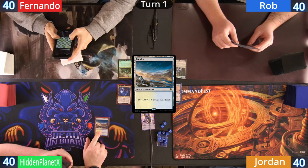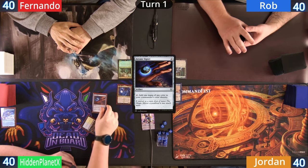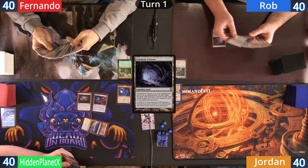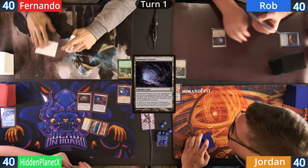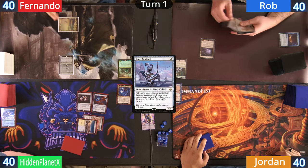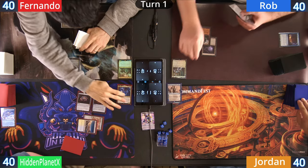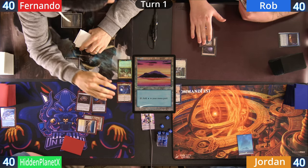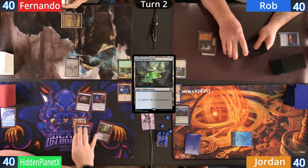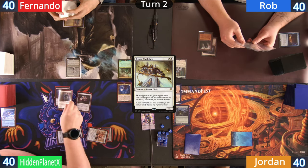Hidden starts off with a Tundra into a Mox Diamond, discarding an Otawara, tapping two for an Arcane Signet and a Jeweled Lotus. We also realize at this point Rob had a pregame action as he puts a Gemstone Caverns into play and exiles a Cyclonic Rift. Fernando has a snow-covered Swamp and casts an Esper Sentinel. Rob plays a Command Tower and passes. Jordan plays an Island and casts a Grafdigger's Cage, giving a card to Fernando. Hidden has an Underground Sea and casts a Dauthi Voidwalker into a Grand Abolisher.